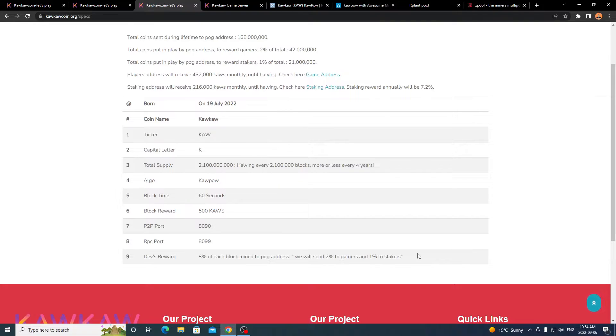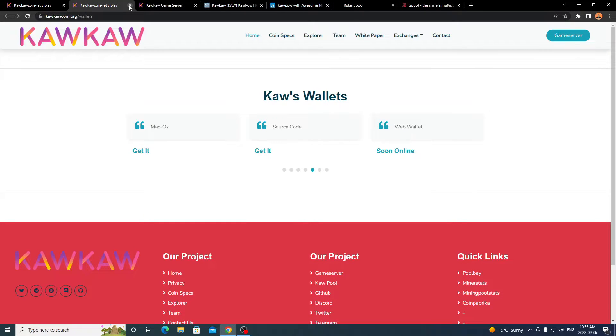From that dev reward, 2% goes to gamers and 1% to stakers. So you earn 2% every time a block is mined while gaming, and 1% if you're staking. The devs keep a little bit to maintain ambition and supply, and the rest is sent out to proof of gamers and stakers — since miners already get their own block rewards. I'll close out these two tabs since we've gone over them.